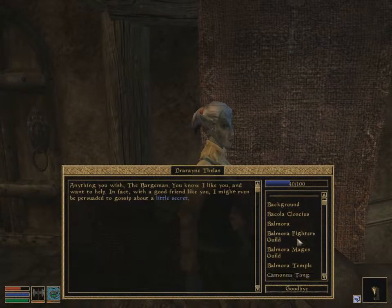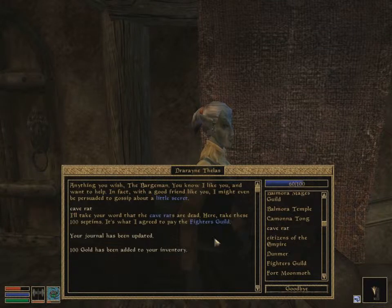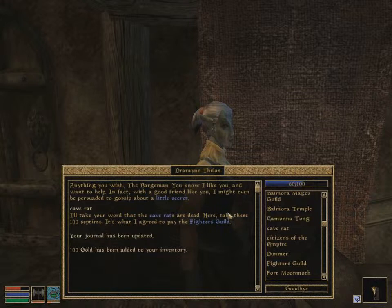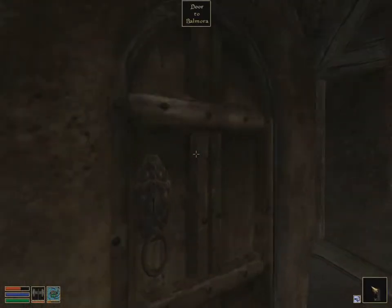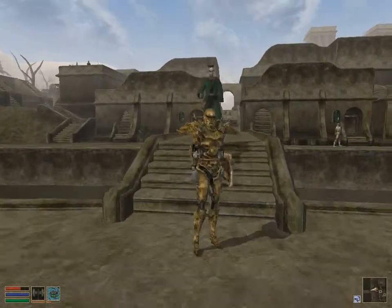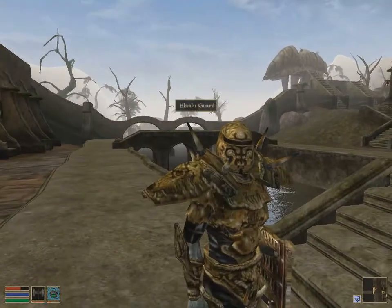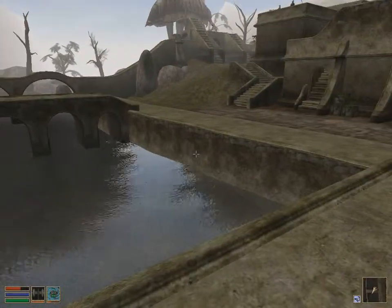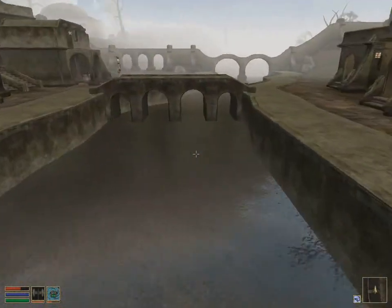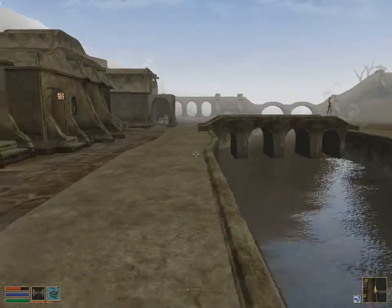There we go — 'I'll take your word that the cave rats are dead, here take these 100 septims, it's what I agreed to pay the Fighters Guild.' First mission done, I feel pretty good honestly. I think I need to get a mod to sort out this lag. When I look at the ship I think it's the shader they use — I need to change the pixel shading.